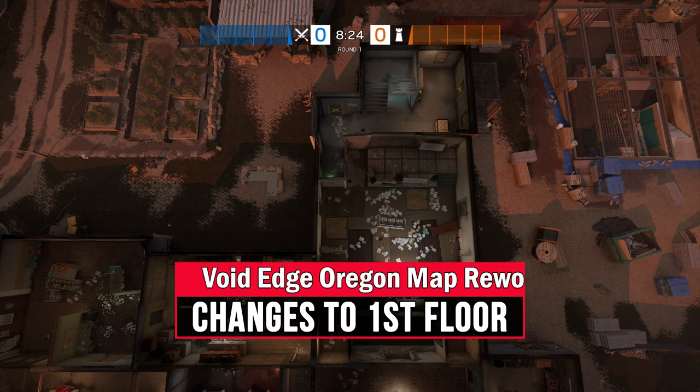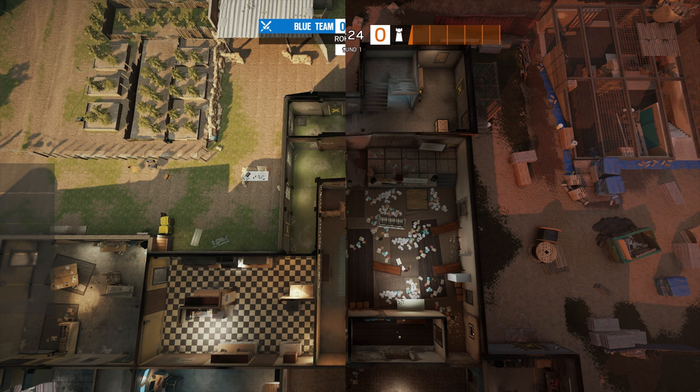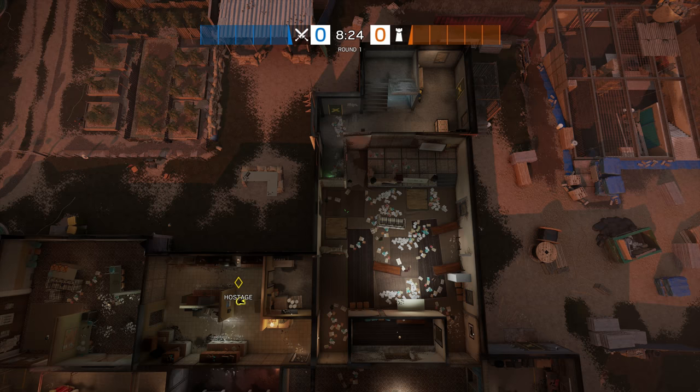Let's head up the big tower stairs. We're now on the first floor and you can see the tower, meeting hall, kitchen and dining room. The first thing that will jump out at you is how the overall floor layout looks very much the same as before from the top-down perspective, but there are a few little changes that do make this area quite different to play.